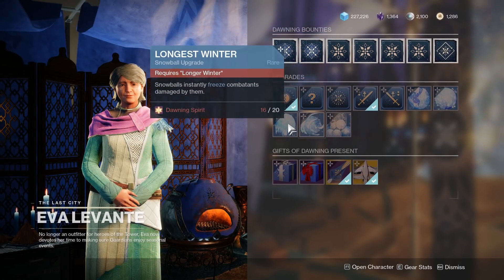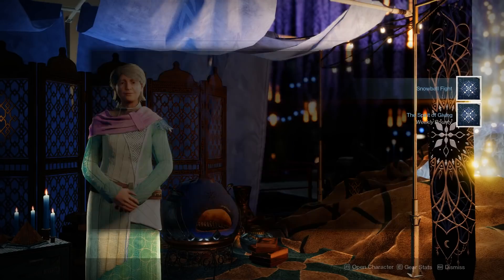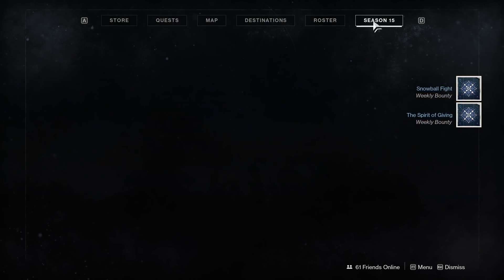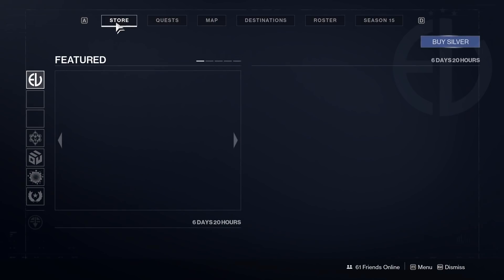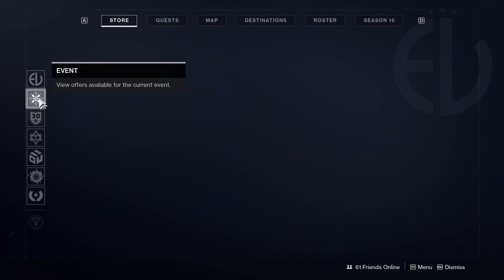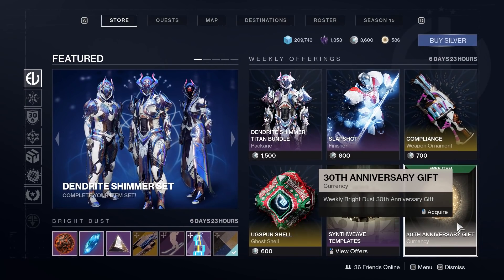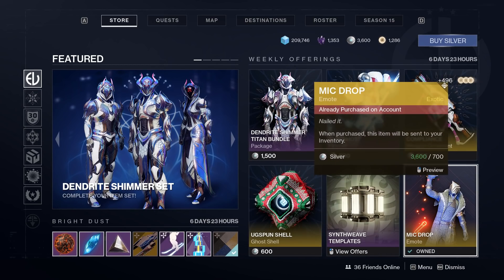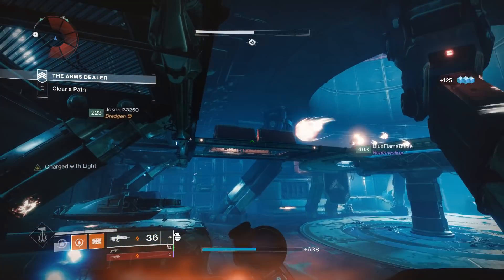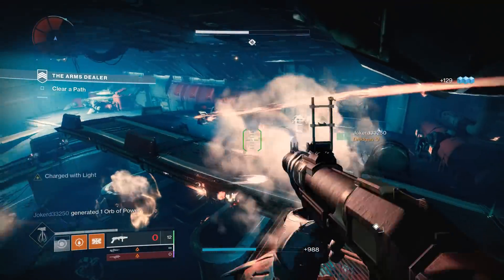Remember that you have weekly bounties at Ava Levante to do on all characters if you're trying to maximize your Bright Dust count. Combined with seasonal challenges if you haven't finished them yet, you can get a massive boost to Bright Dust and buy the Dawning Ornaments in the Eververse for free. Also keep checking the Eververse store — during the 30th Anniversary event, Bungie has been giving players 700 free Bright Dust per week just for logging on and claiming it, and it's been going for a couple of weeks now.